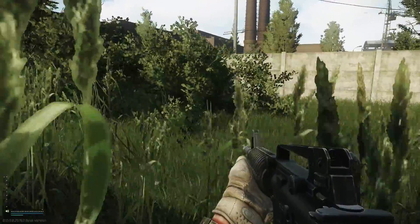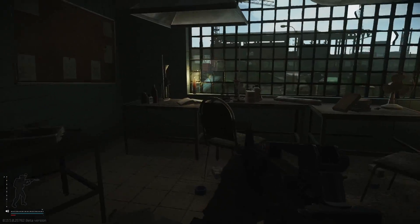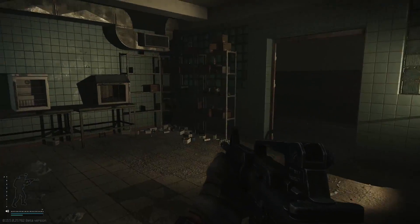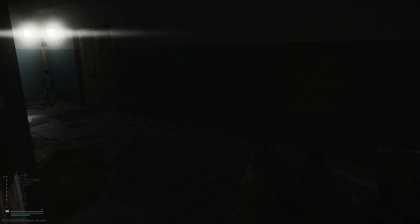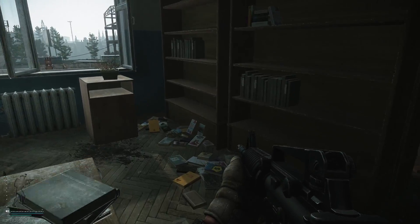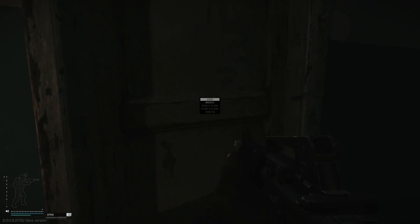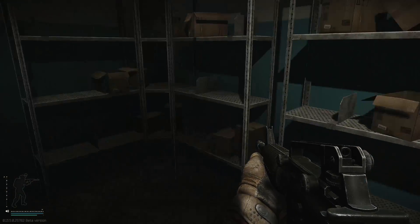Our next building is right here. A lot of people call this the crack house. There's going to be a bunch of spawns all along here, in here as well, all over here. There's also going to be a bunch of intelligence spawns along here — not that that's what we're here for, but still. There's going to be more meds that can spawn on these shelves all along here.